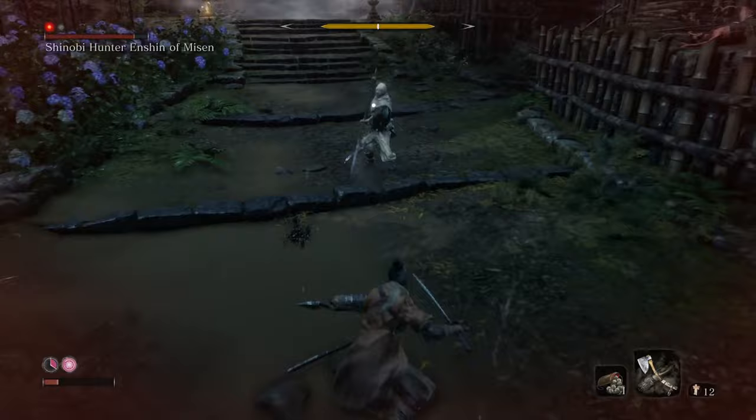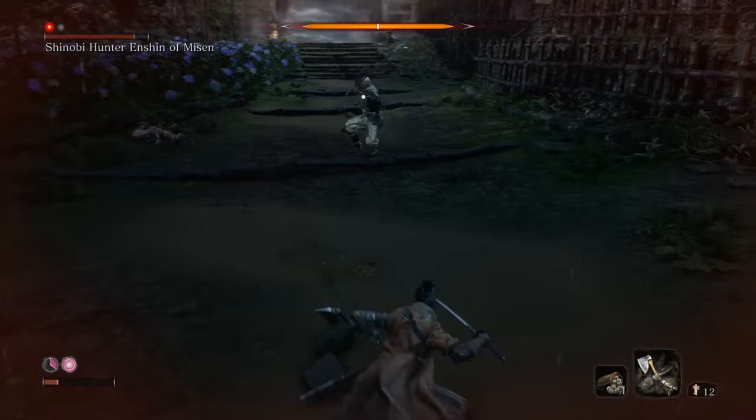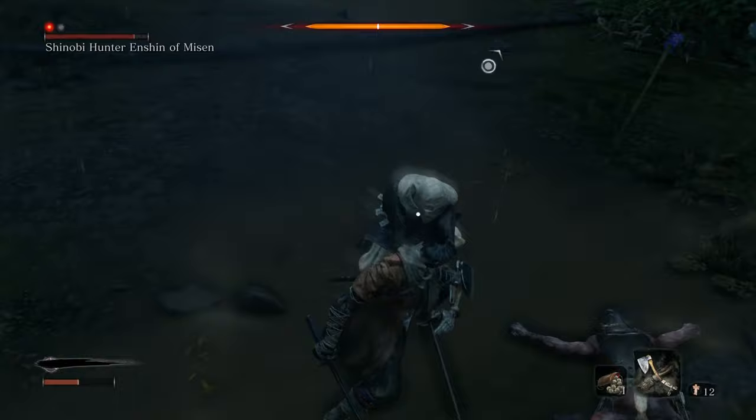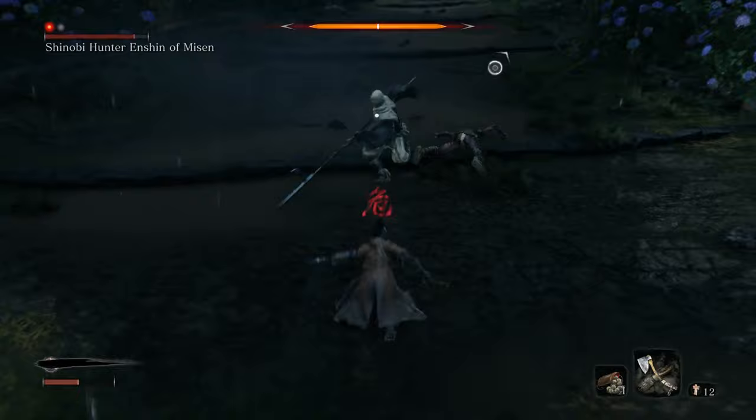Before you fight this guy, there are a couple of things you should get, and that is the Mikiri Counter. You get it from the Shinobi Arts — it's already in the first three and costs two skill points. Definitely acquire that one before you fight this guy, because it lets you block thrust attacks by dodging into them, and this guy pretty much spams thrust attacks at you.